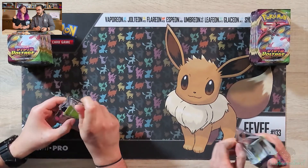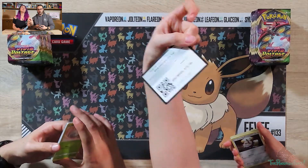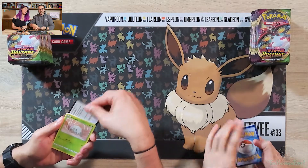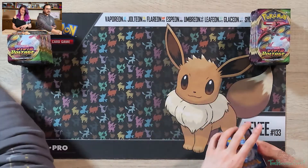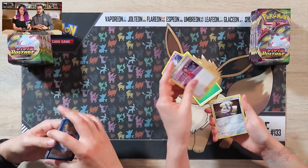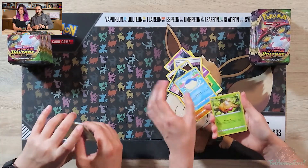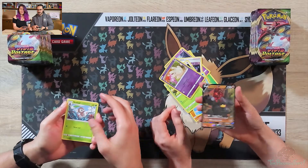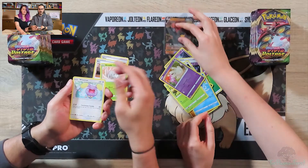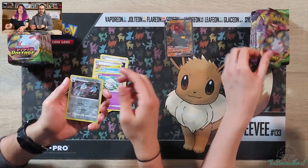Now I would like from this set the other two amazing rares. That would be pretty cool. Last time we got all of them but the Zacian and Rayquaza. So it would be nice to get them. And I bet we will pull at least one of them. Water energy. Yeah, for sure. Nice. Colossal. I think each booster box has between one and three amazing rares, so there's a good chance we'll get it.